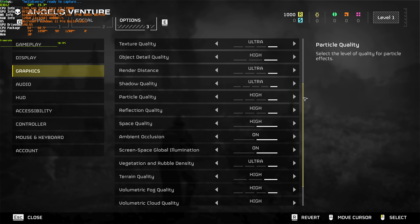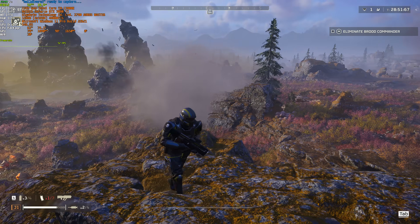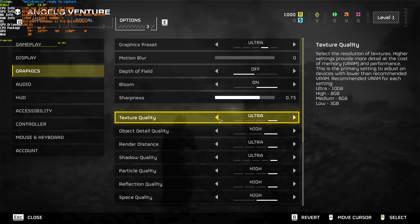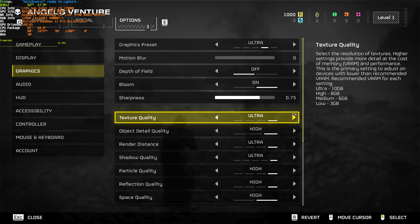Into the actual granular controls. Texture quality doesn't change with presets because it depends entirely on your GPU's VRAM. Lowering it won't gain extra performance, but it's limited by your card's memory. The game helpfully gives you numbers: 3GB VRAM — choose low; 6GB — medium; 8GB — high; anything above 8GB such as 10GB — choose ultra.